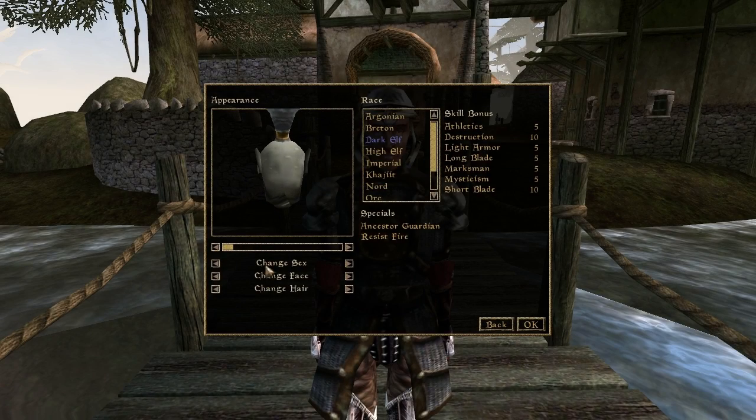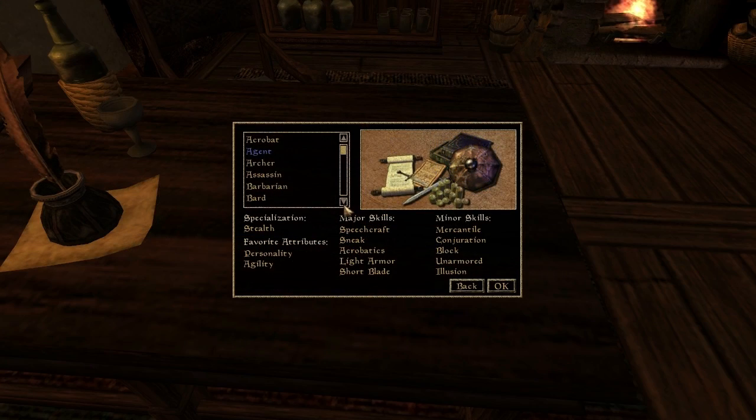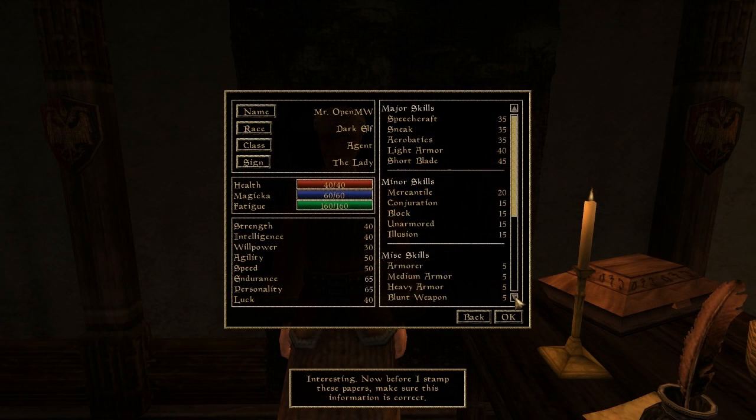Slider buttons now auto-repeat after you've clicked them as long as you keep the button pressed down. It's a small convenience, sure, but it's a nice thing to have, and it's another thing crossed off the roadmap towards OpenMW 1.0.